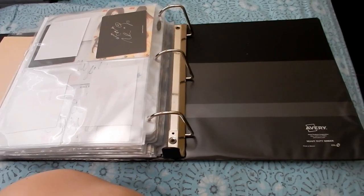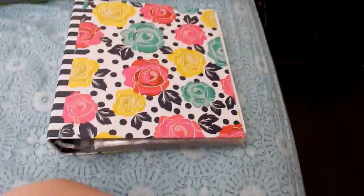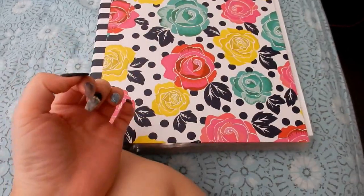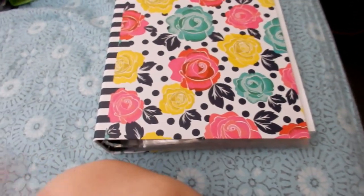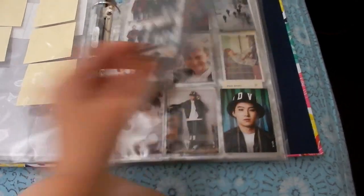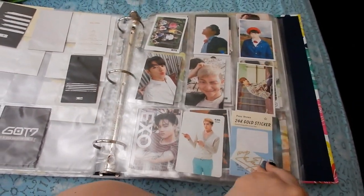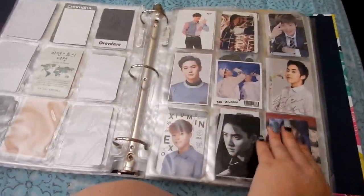Now the final binder — this one contains my freebies and notes because I don't want to throw these away, especially since when I bought some things people gave me cute notes. When you open it up these are freebies and some missing ones — some are missing because I'm going to use them for my journal. These are just in random order but not really.